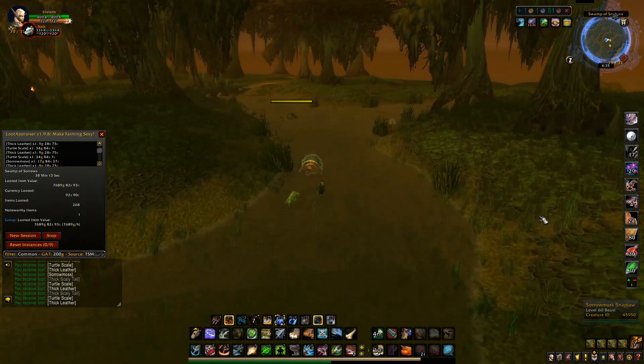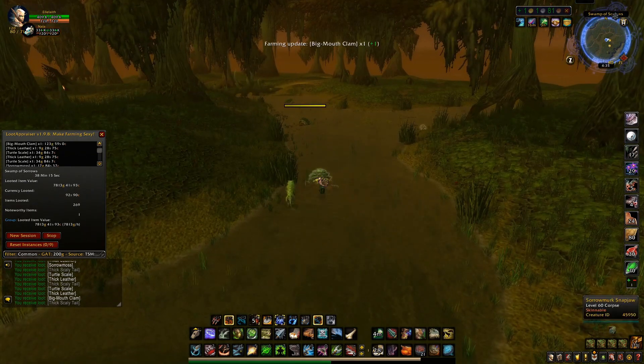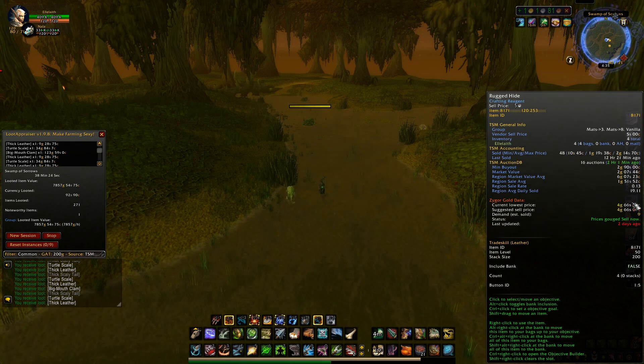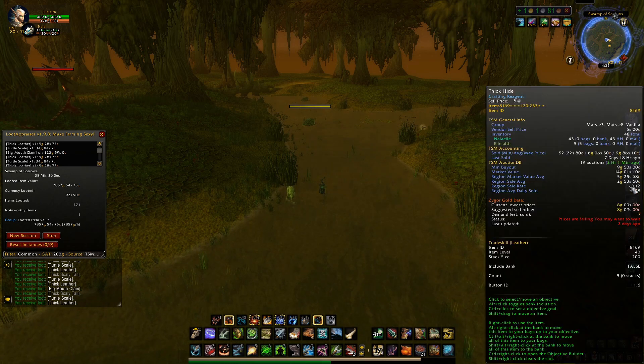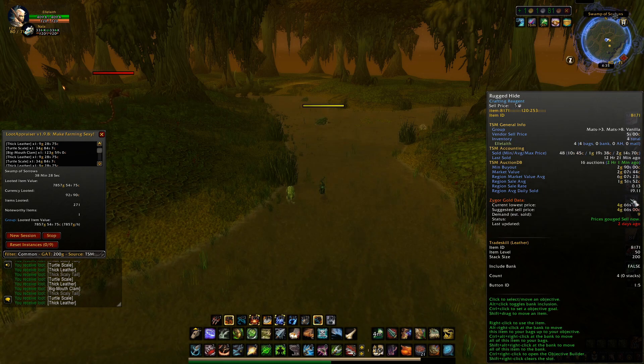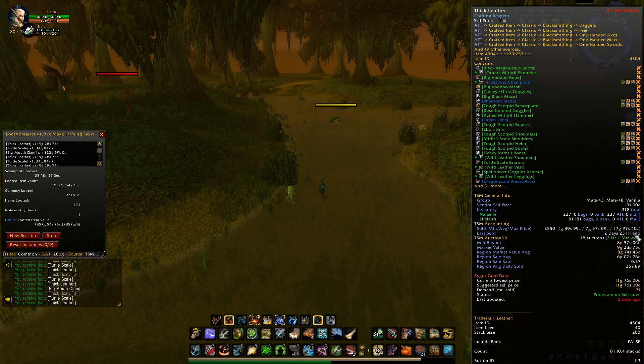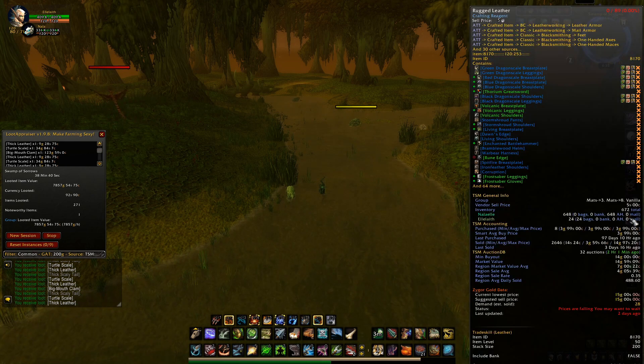You get all the same leather here that you get in Sunken Temple during those skinning runs. Thick Hide — regionally 5 gold, my server is 9 gold at a 0.2 sell rate. Rugged Hide — regionally 6 gold at 0.13. You're also getting Rugged Leather and Thick Leather, same as Sunken Temple — 24 of those at 14 gold at a 0.35 sell rate.